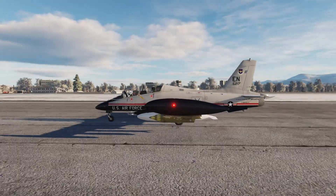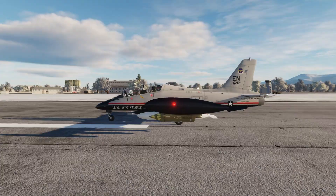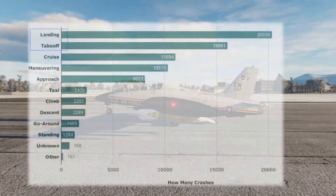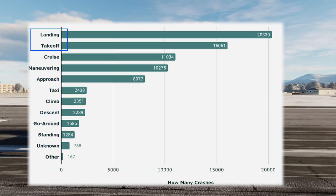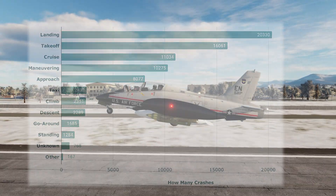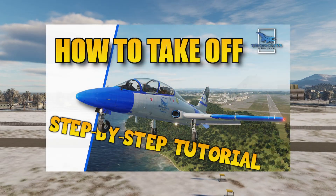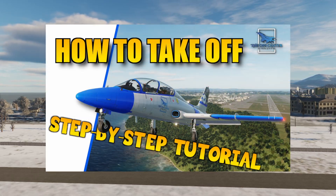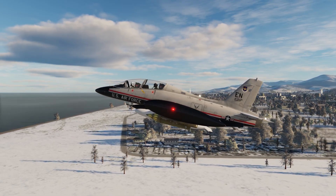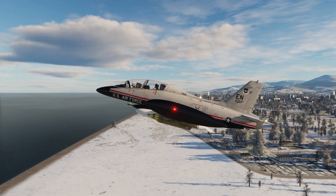Taking off in an airplane looks pretty easy when you're watching professional pilots and sim streamers — you might even think it's trivial. But in reality, takeoffs and landings are where the majority of aviation accidents happen, and it's not all that different within a sim like DCS. I did cover the fundamentals of a takeoff in an earlier video, but there are some cases that weren't covered. That's what this video is for: we'll go over some common problems and how to fix them.